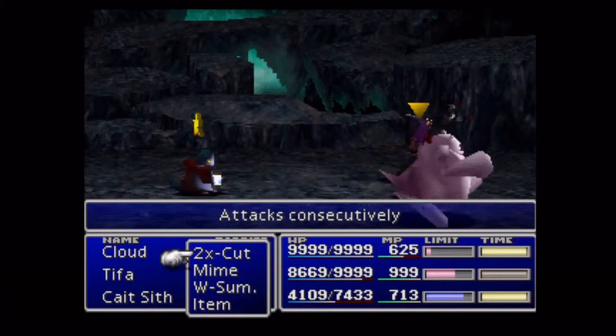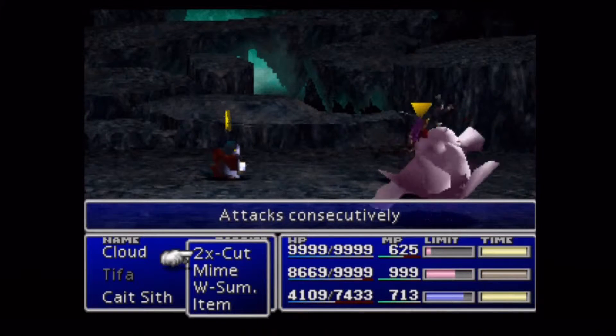Angel Whisper is only 50 MP! So yeah, wow — completely refills HP, cures most status conditions, and also revives dead party members. Awesome ability. I'm going to run away from this Master Tonberry because these take a little bit of time to beat, and I don't feel the need to.